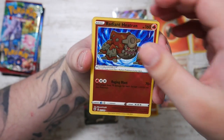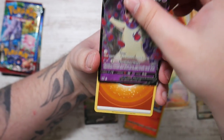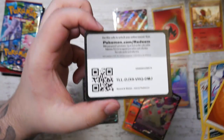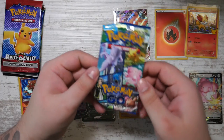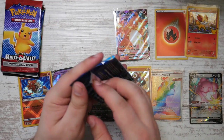Oh nice - Radiant Heatran! Kind of forgot about the Radiant Pokémon, and a Hisuian Typhlosion. These packs were stacked - these packs were absolutely stacked!